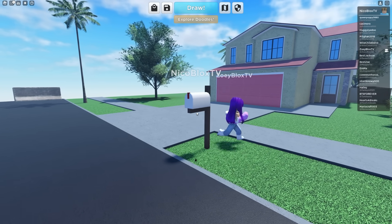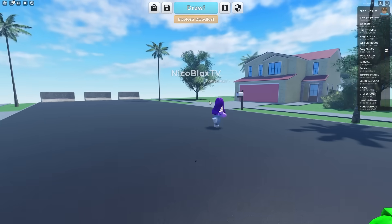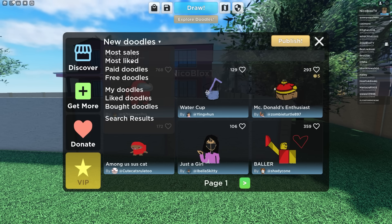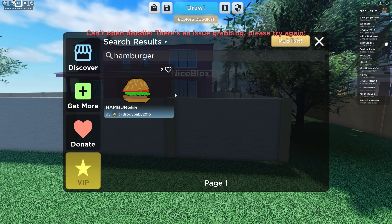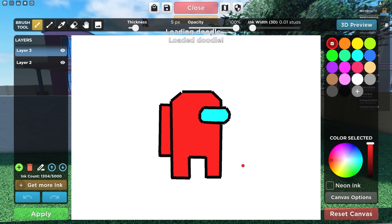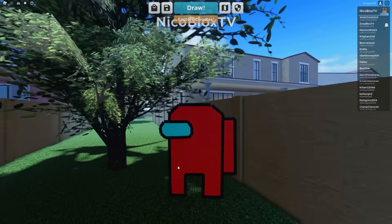House behind me? Which house? Are you in the mailbox? No, I'm not that good at drawing. Fine, I'm in neither of those houses. I'm within five blocks from you. Are you in the mailbox? I'm leaving now. You know what? I'm gonna go over here. I can click explore doodles right here, and there's a bunch of publicly submitted doodles. These doodles are gonna be super good. We can go to paid doodles and get something super good using Robux. Now I can touch up a hamburger — but there's an issue grabbing the doodle.